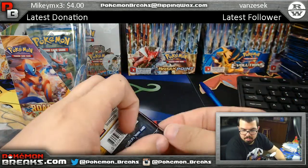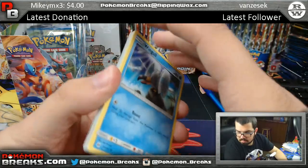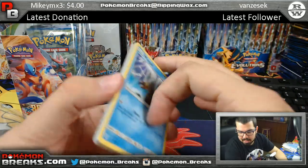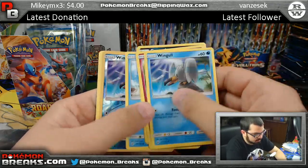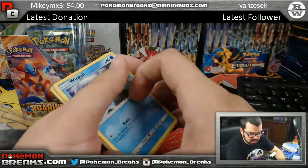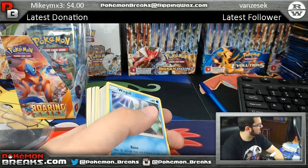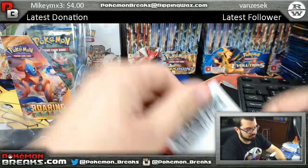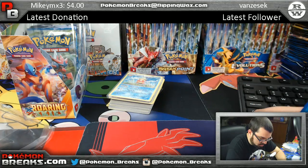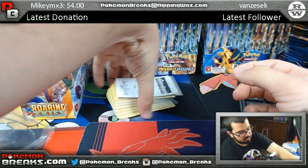Last pack — Sun and Moon. There's a joke card on the bottom that says you can't use it in a tournament, it was just for fun. Wingull, Stoutland — nothing in Sun and Moon. That was pack number three going to Bradley.